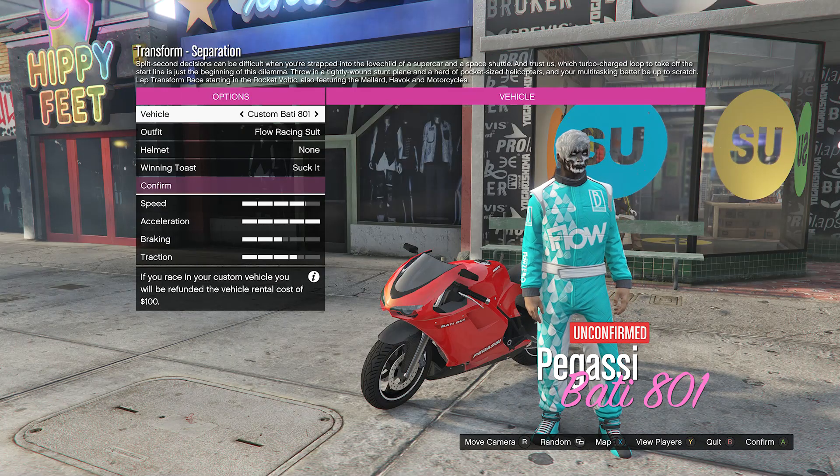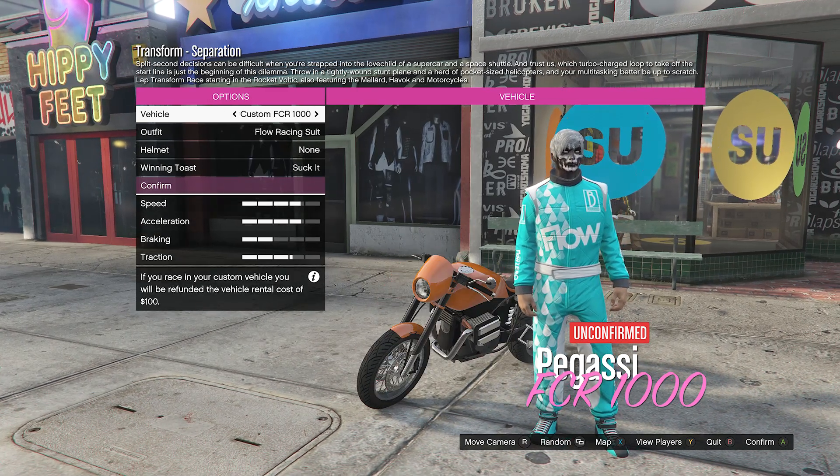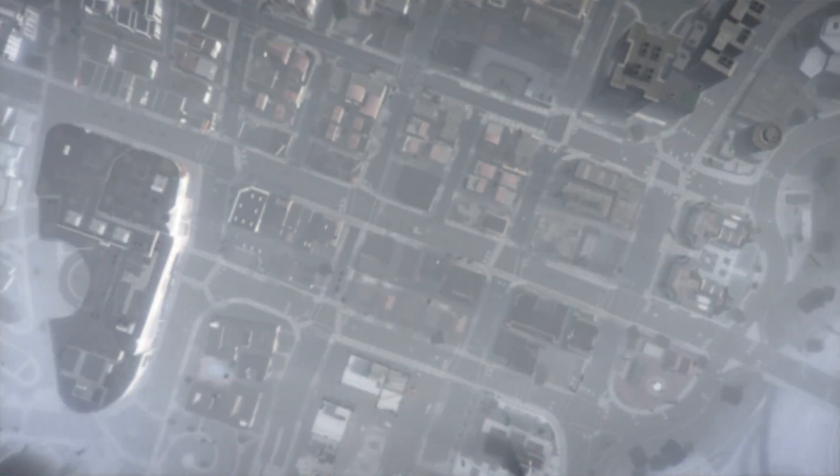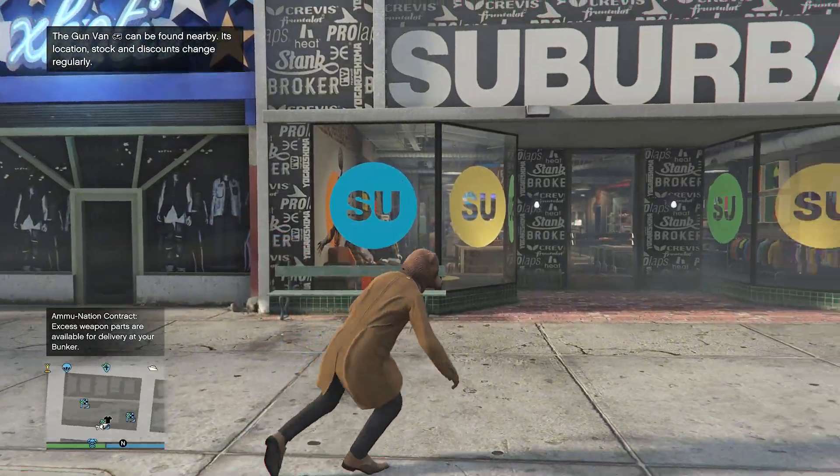Once it shows you the motorcycles — either yours or some random ones — scroll through the motorcycles for a few seconds. After you've scrolled through for a few seconds, fully quit the job. You should see, as soon as you look back into a public or invite-only session, that you're wearing the outfit you had on before the warlord, which is exactly what you want.